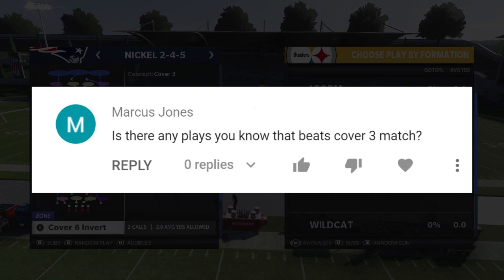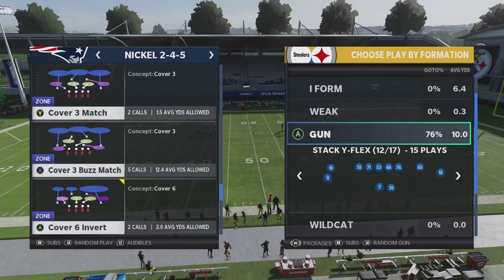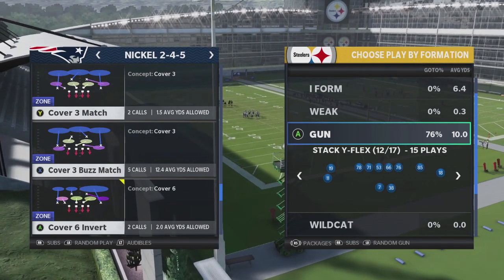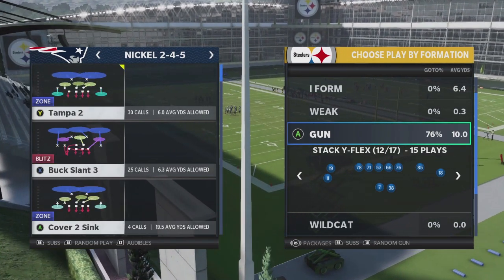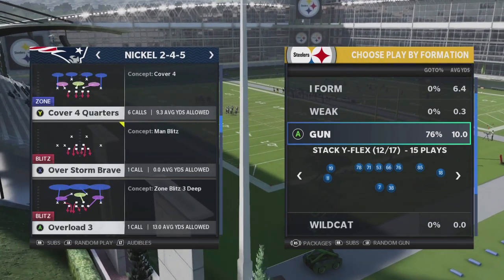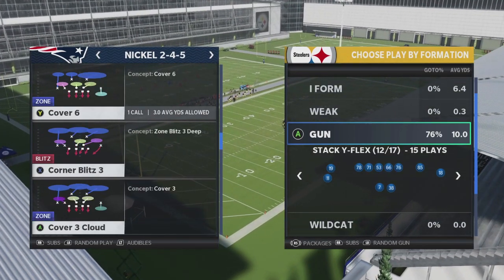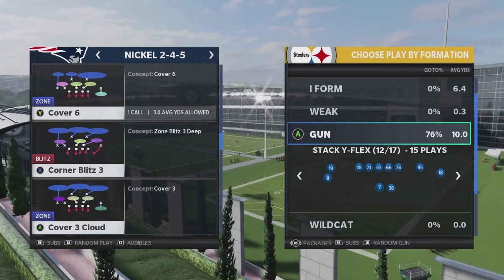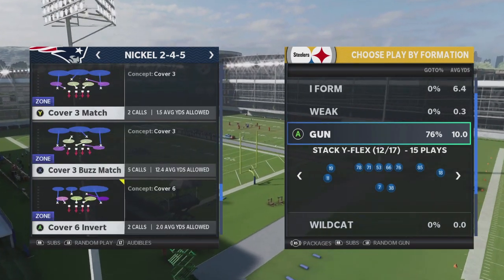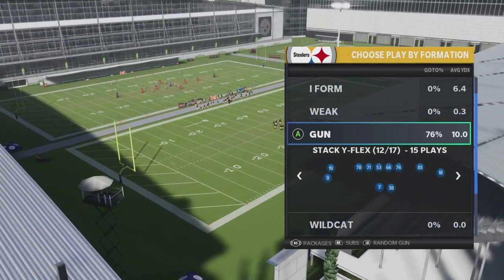Now Marcus, we're going to go ahead and take a look at this. When he talks about cover three match, it can be a play which has the words physically 'cover three match,' or it can be any play that has these light purples. A lot of your cover three blitzes — buck slant three, overload three, corner blitz — are all cover three match coverages. Anything with those light purples is going to be a cover three match.